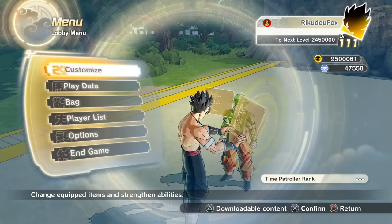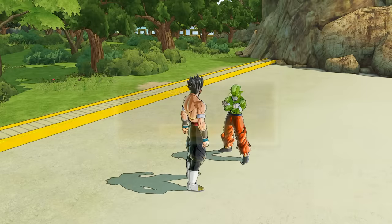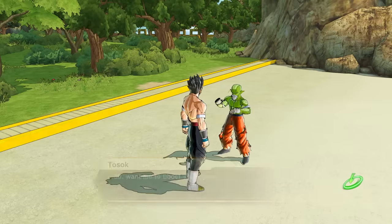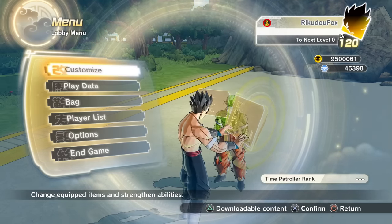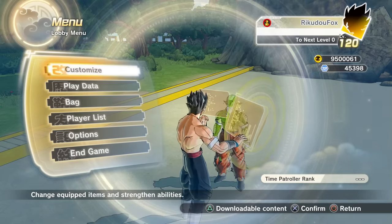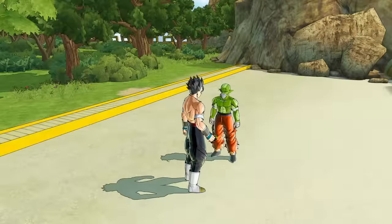Once you reach level 110 it actually starts costing you 240 time patrol medals per level. So the total cost from level 99 to 120 is 4,600 time patrol medals. From 99 to 110 it costs 200 medals each level, and from 110 to 120 it costs 240 medals each — which adds up to a total of 4,600 medals.